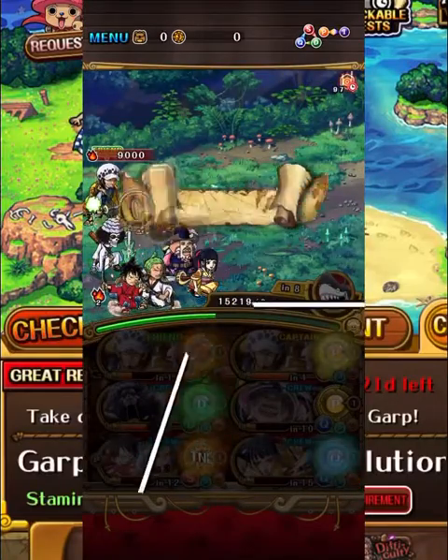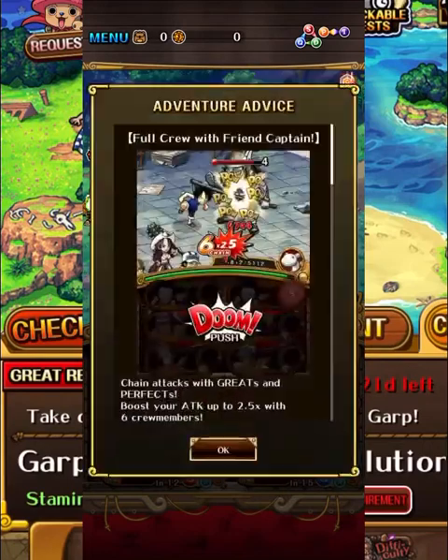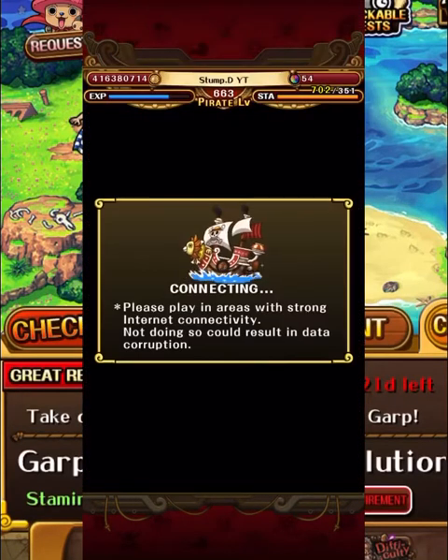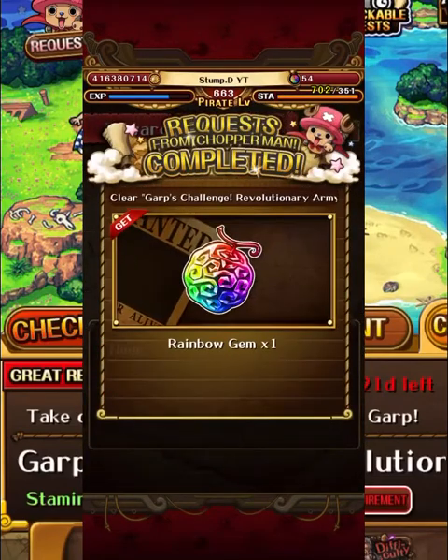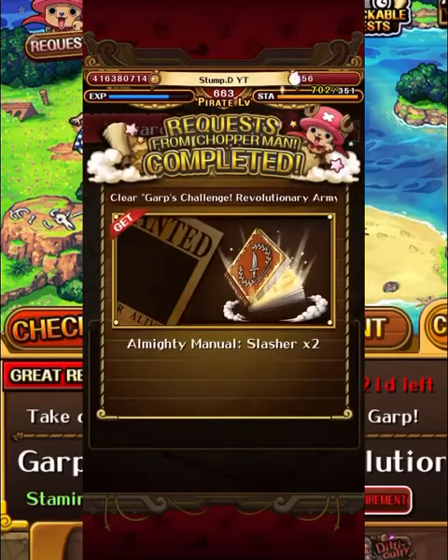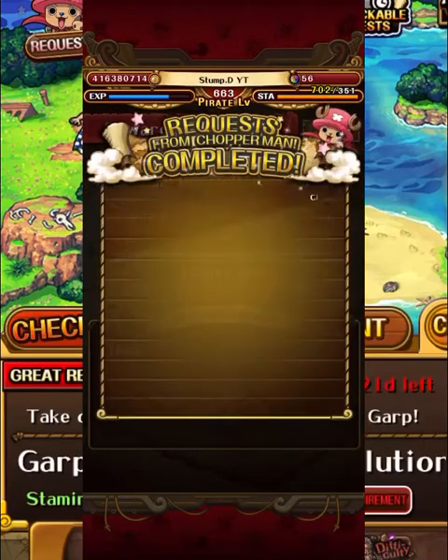And there you go, guys. That was the Free Spirit and Slasher variation against Garb's Challenge Revolutionary Army 1. Law does it very nicely — very safely and very easily, to be honest. Hope you guys enjoyed this one. If you did, make sure you hit the like button, and if you want to stay up to date with all the OPTC content I post, make sure to hit that big red subscribe button. I'll catch you guys in the next one.